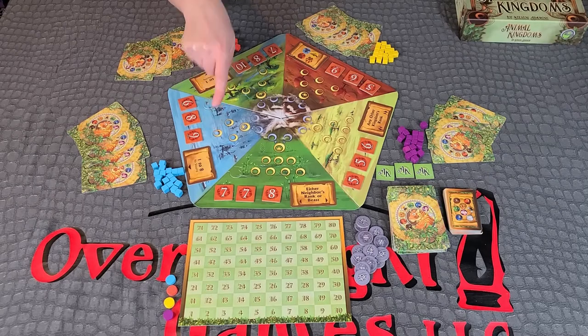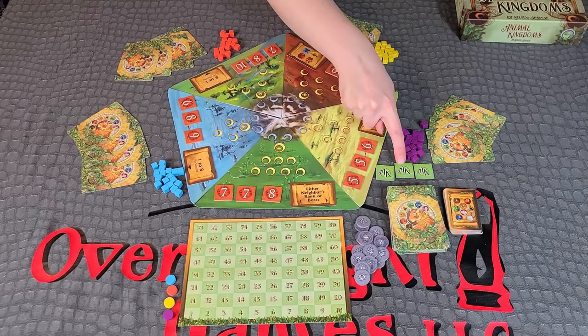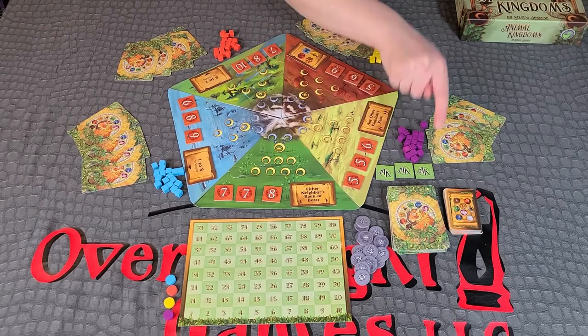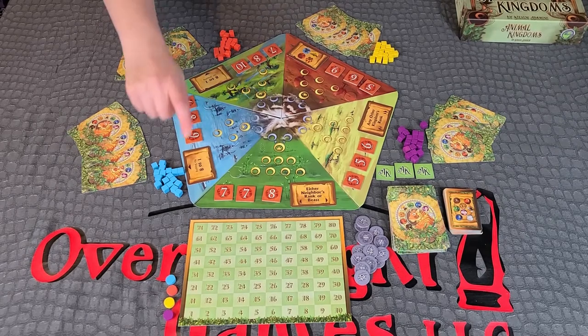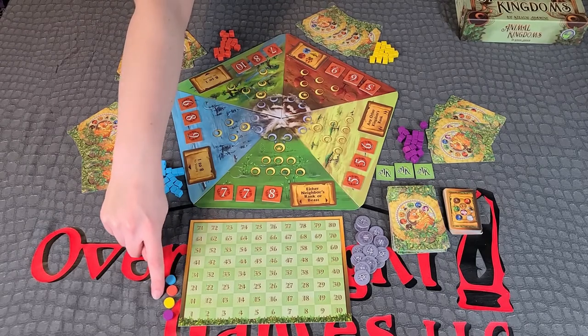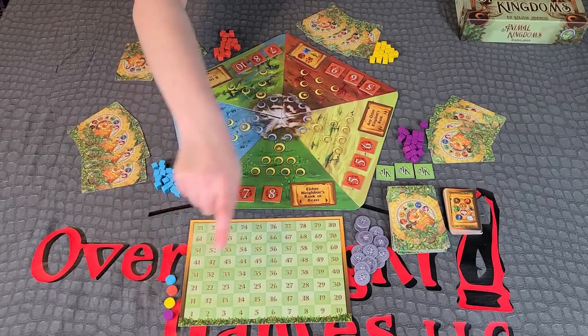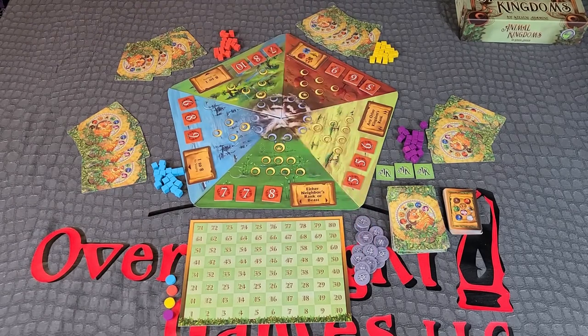Shuffle the green first to withdraw tiles face down. Randomly select three and place them face down off to the side, returning the last tile to the box without looking at it. Place the scoreboard off to the side and each player's scoring marker beside the board. Place the battle modifier tiles within reach of all players. The player who most recently saw an animal in the wild is the first player. You are now ready to play.